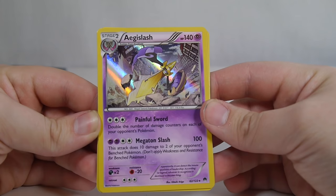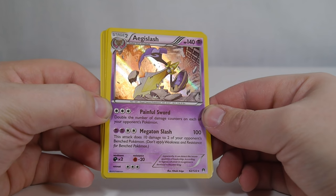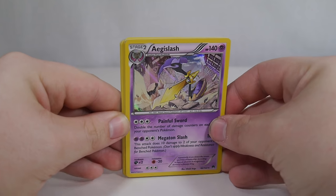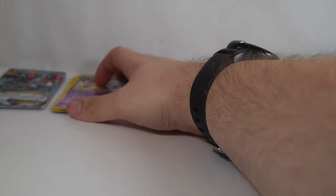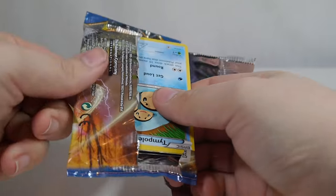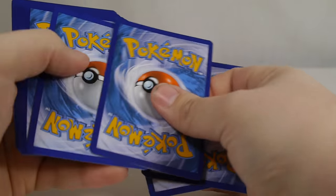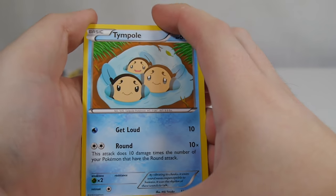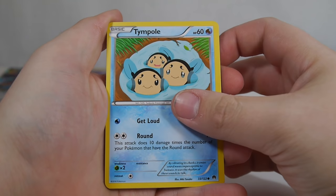Hopefully we get a Trevenant Break so I can show it off properly. Aegislash is a powerful sword. For one double colorless energy, if you have Dimension Valley in play, double the number of damage counters on each of your opponent's Pokemon. Trevenant from the XY expansion lets you basically damage spread. The point is to item lock your opponent with Trevenant, then spread damage, then switch out into Aegislash and double all the damage and knock out a bunch of stuff in one go. I've seen it in action — it looks really fun.